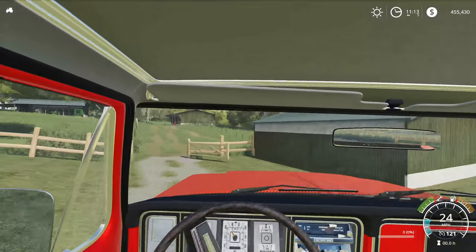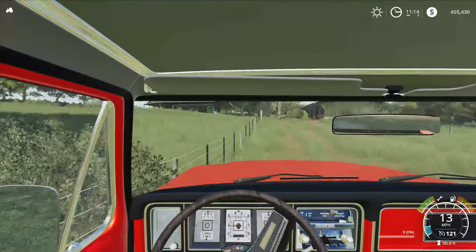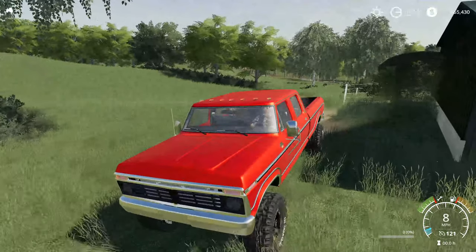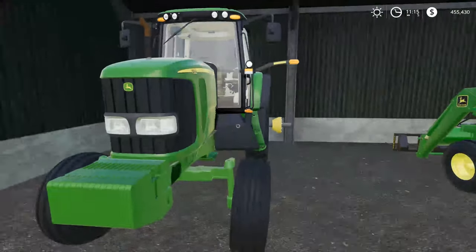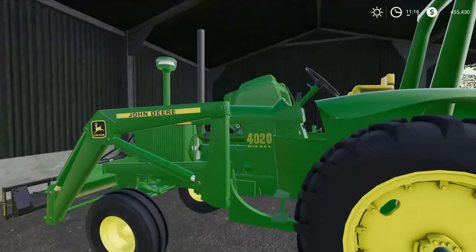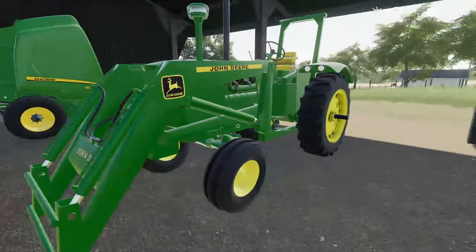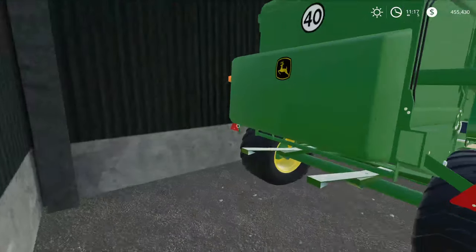We don't have much equipment because right now we're just doing hay. We ain't got no horses yet, but that will be a later process. Starting off with the tractors, we have the 7520 two-wheel drive, which is most likely going to be pulling the baler and probably the mower. Then we have the 4020 with the bale spear, which will probably be pulling the windrow or the hay rake. And we obviously have the 8640 — not a silage baler, but just a normal John Deere baler.